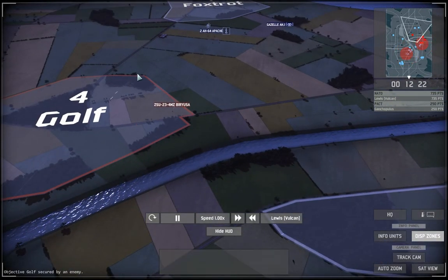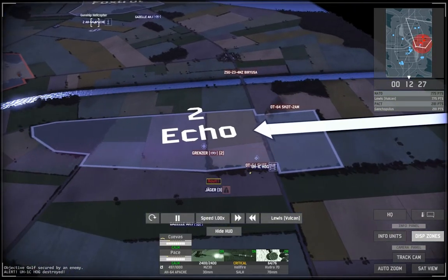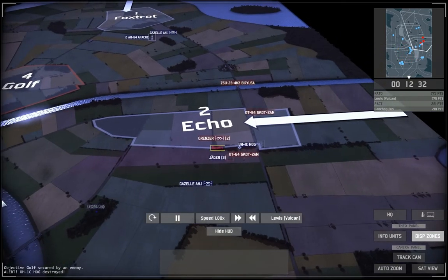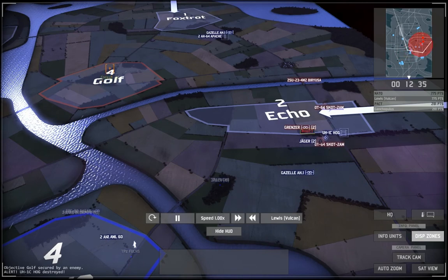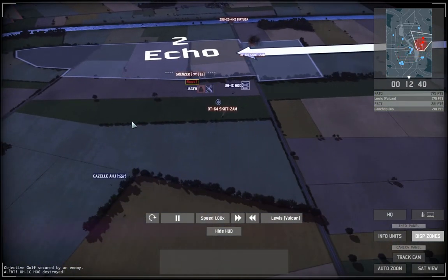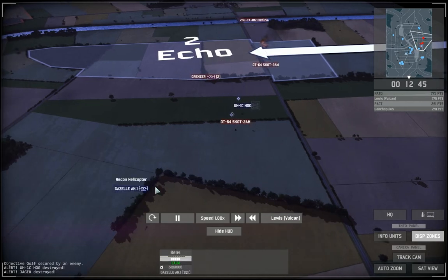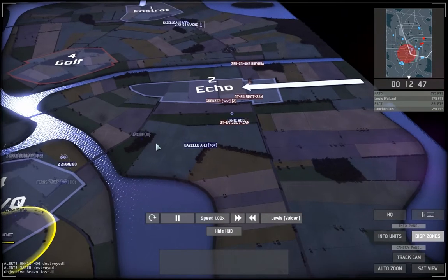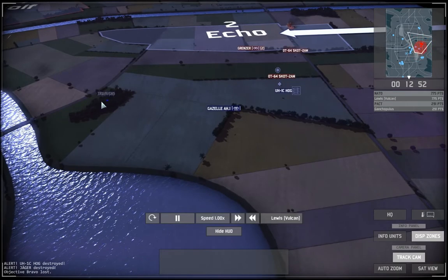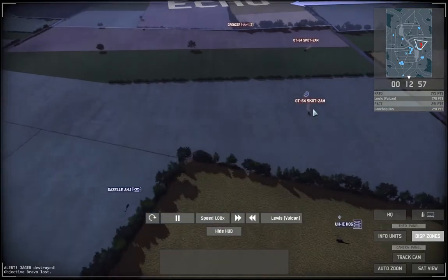Up here I'm still harassing him and taking out his AA. As soon as I see any machine gun AA I rush it with the Apaches, just to ensure he will have less at Golf if I ever need to attack it. I'm always at an advantage throughout this game. He's rushing his scouts forward to try and take out my recon, but I just keep moving it back and he doesn't get anywhere near it.